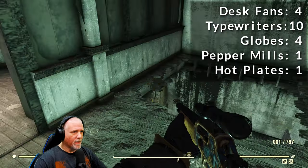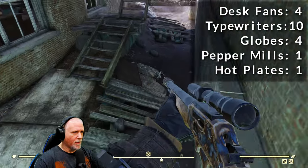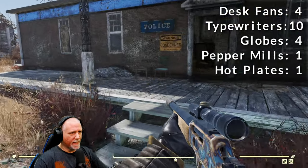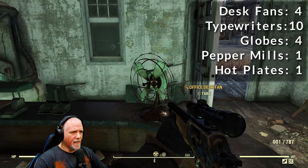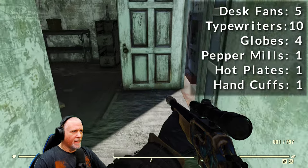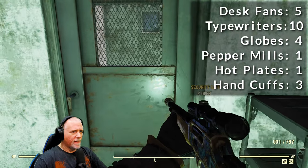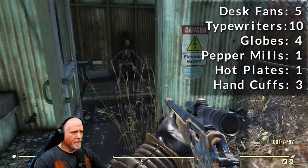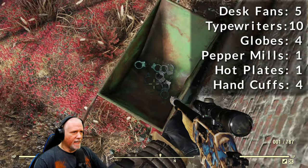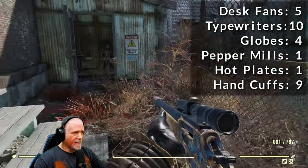We're not done yet — we're going to drop through this hole, head outside, and drop back down to the ground floor. Across the way, there will be a police station. Inside, there's another desk fan and a pair of handcuffs on the counter. In the back room, there are two more pairs of handcuffs on the desk and shelf, a fourth pair in the shed, and a fifth in the wheelbarrow — a total of five pairs of handcuffs. That is going to do it for this location.